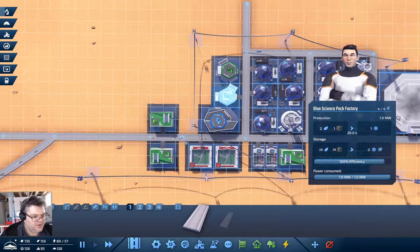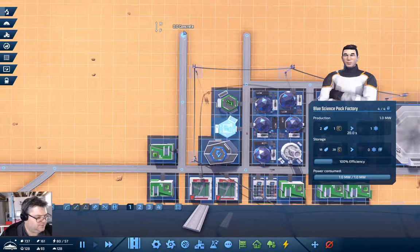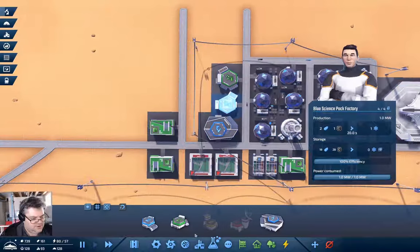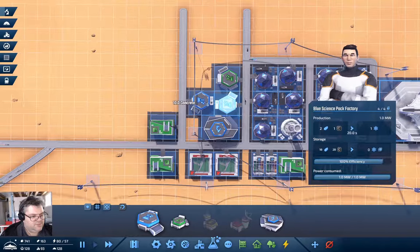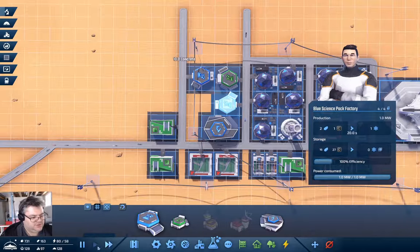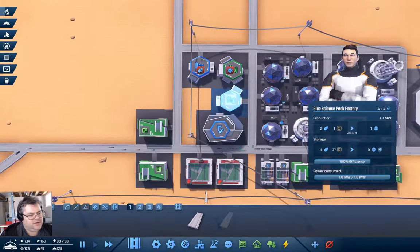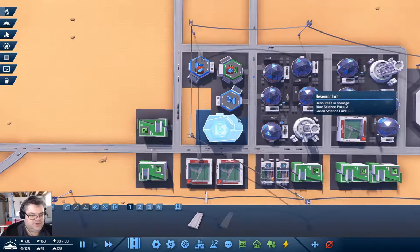Let's start out by putting another piece of road in up to about here — that's going to use a couple of concrete which we have lots of, so that's not an issue. Now we'll go in here and build a blue science building over here. We'll put it here, and finish our road grid.